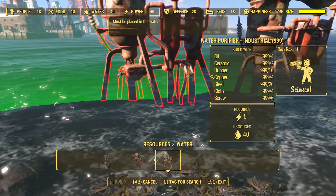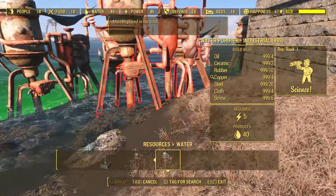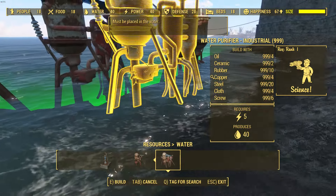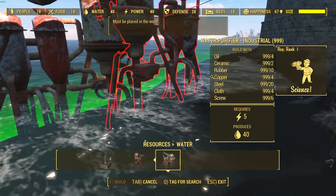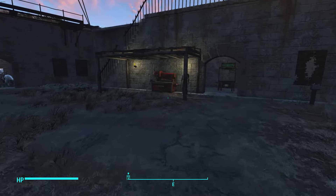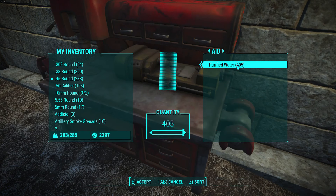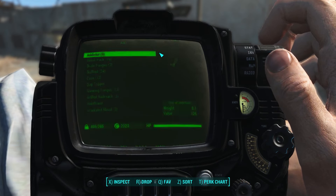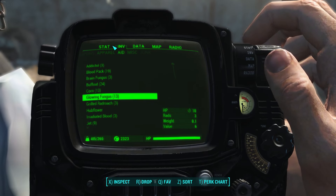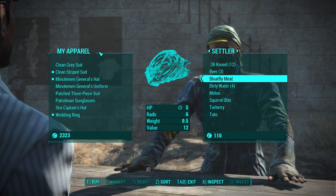All we're going to do — and this is really simple — is build a ton of the large water purifiers. As you can see, I'm putting a ton down here. This is a progressive thing, so you can keep adding more over time. Maybe you start with just four or five. But with the amount I have, you're going to see I get around 400 purified waters pretty much every day. If you combine that with Charisma clothing, drugs, and alcohol to boost your Charisma, you can sell them for around 20 bottle caps each.